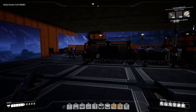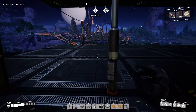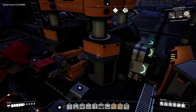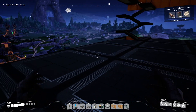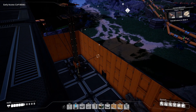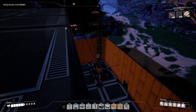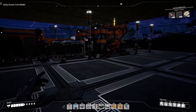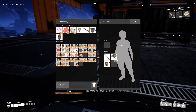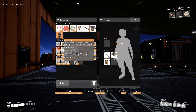My idea was to put the foundry on this level, but the issue is if we want more constructors we may not have enough space — a single setup uses about four foundations wide and we only have three here. I was looking to make this area more of a storage and logistics sorting section eventually. We'll also need more steel pipes — I'm fairly confident we need those for motors, and possibly stators and other advanced products too.